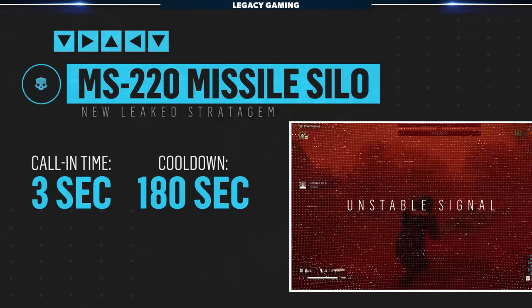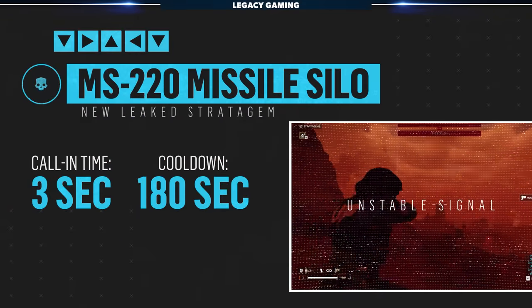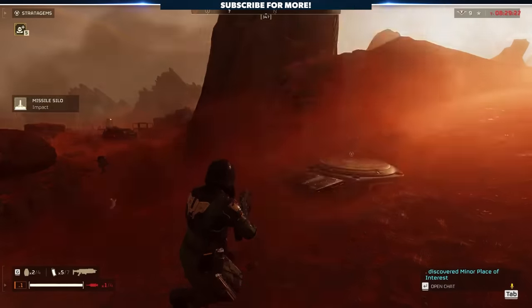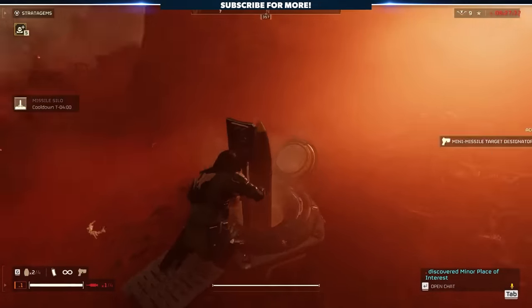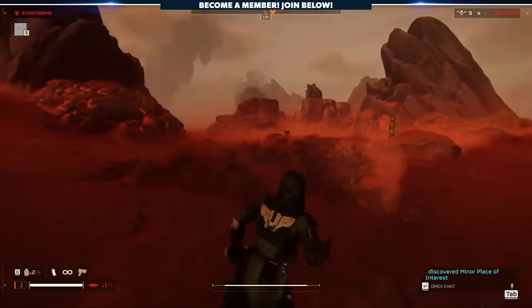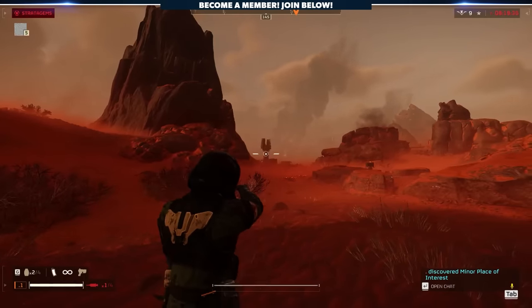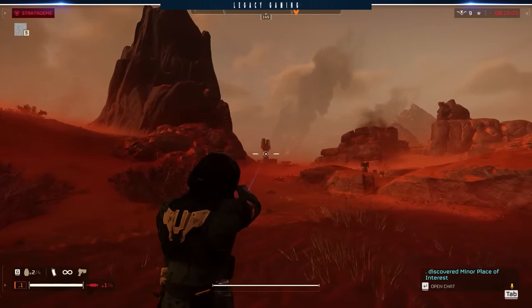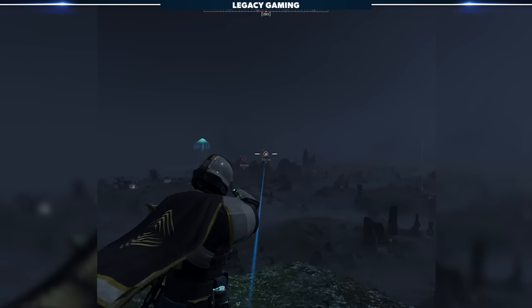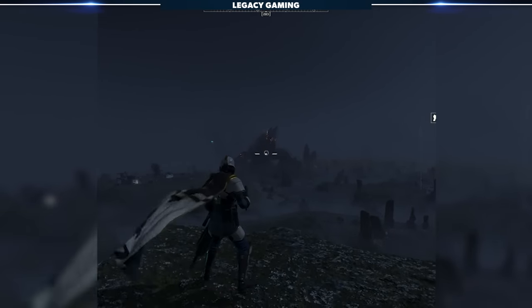Let's also quickly talk about the Missile Silo. We've discussed this before on the channel, but since then we've actually seen some awesome footage of the stratagem in action. When deployed, this calls down the silo, the missile, and a laser designator. Using that laser, the diver can paint the target, and after a brief delay the missile will fire and deliver the payload. This is an incredibly powerful explosive and can one-shot most enemies in the game, as well as enemy structures such as Shrieker Towers. It does seem like a stratagem tailor-made to counter that specific threat, so I'd expect to see this relatively soon in the game.